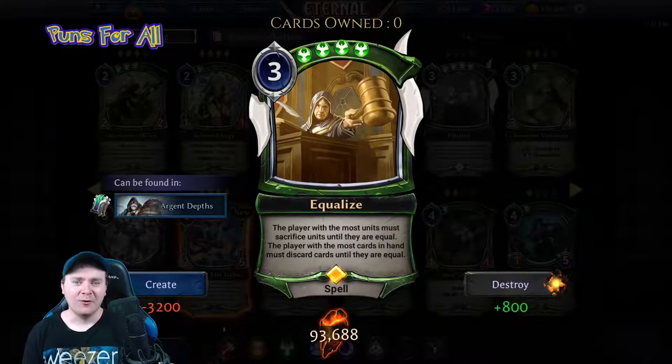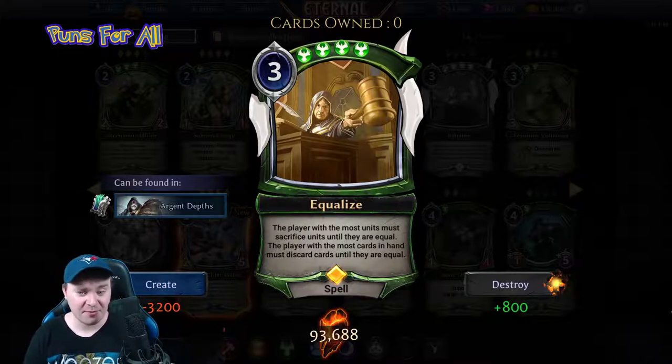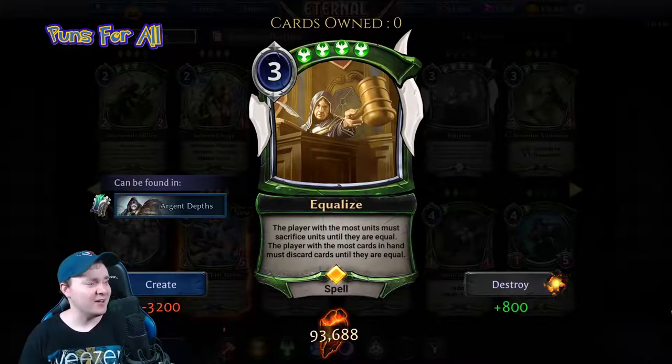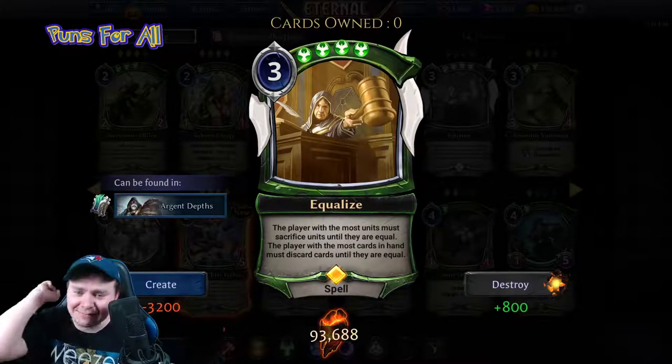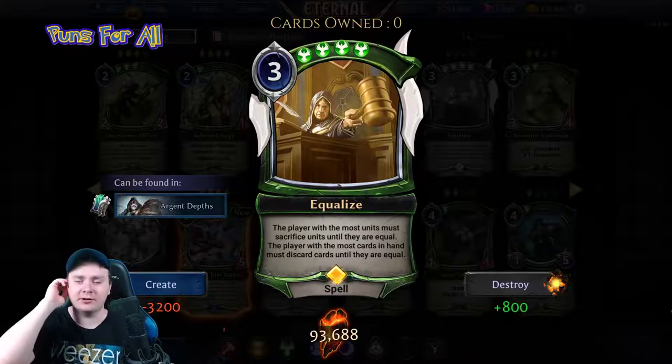Equalize — oh boy. The green one of this cycle is a three power, quadruple justice spell: the player with the most units must sacrifice units until they are equal; the player with the most cards in hand must discard cards until they are equal. This is Balance. I see you LSV — this is 100% a Magic: The Gathering card.